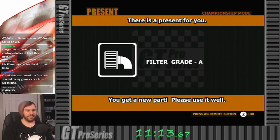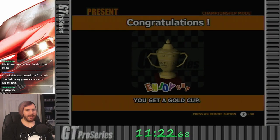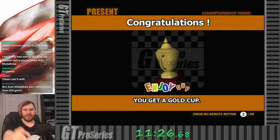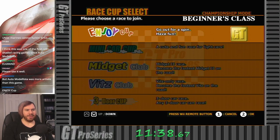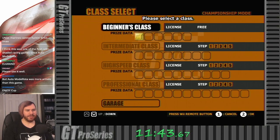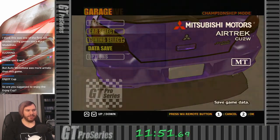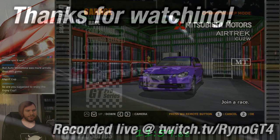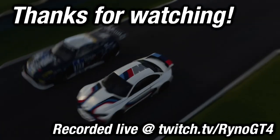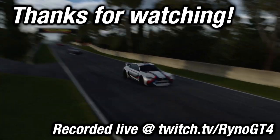We got a present — an air filter upgrade, Grade A. And we've unlocked the Nissan 180SX S13. Got us an S chassis — hell yeah! And there's the Enjoy Cup. Note that the trophy actually says GT Cube on it — they didn't update the trophy model for this release. Whatever. But we win the Enjoy Cup. Here's our progress, we've unlocked stuff. I'm going to save my data and then move on to our next series.